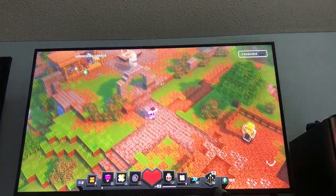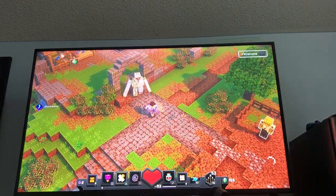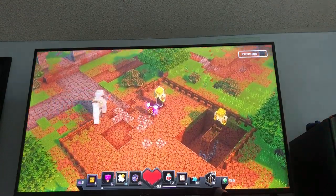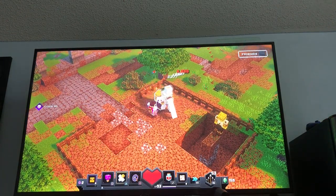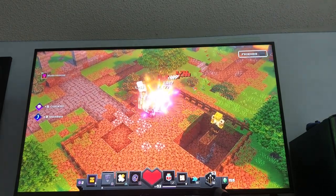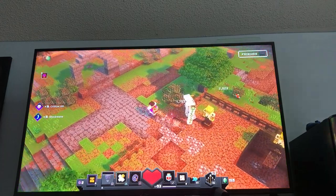I'll go ahead and show you what the Death Cat Mushroom does. I fight fast, then I use it — it caps this much damage, and you run faster.